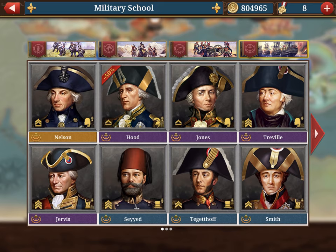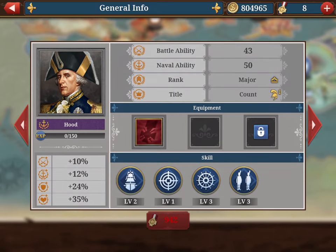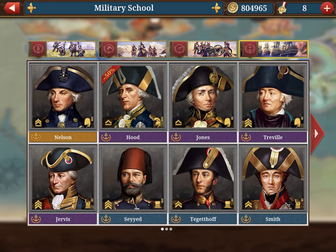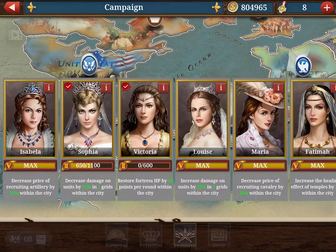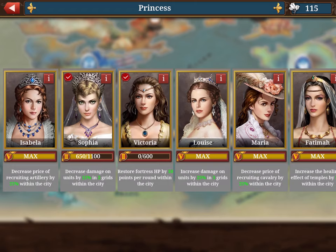I will do a full analysis separately. Some generals have a special discount challenge — like Hood — where you can get a 50% discount. Let's look at the princesses; I'll give them a dedicated chapter, but I'll show you here.